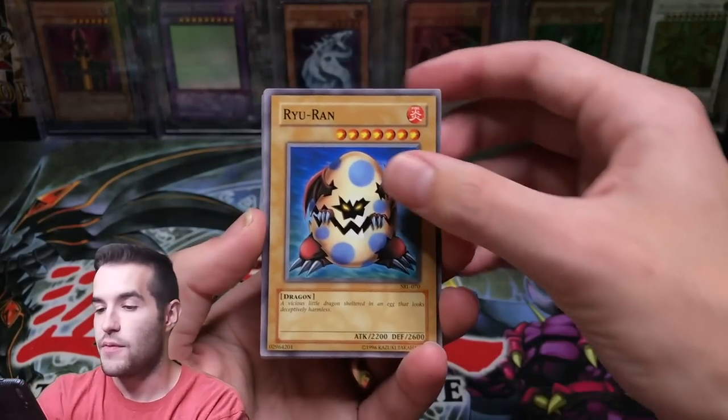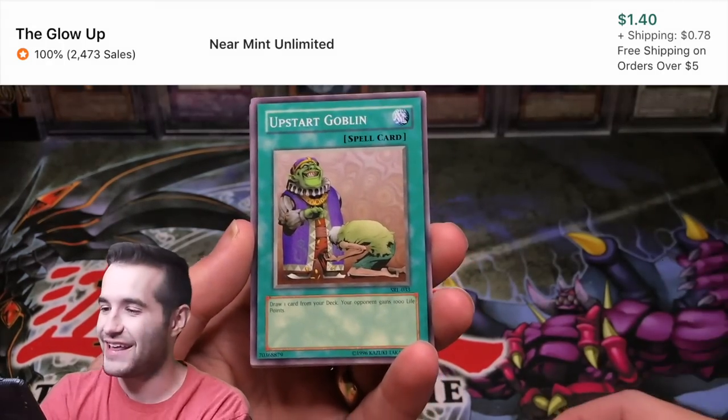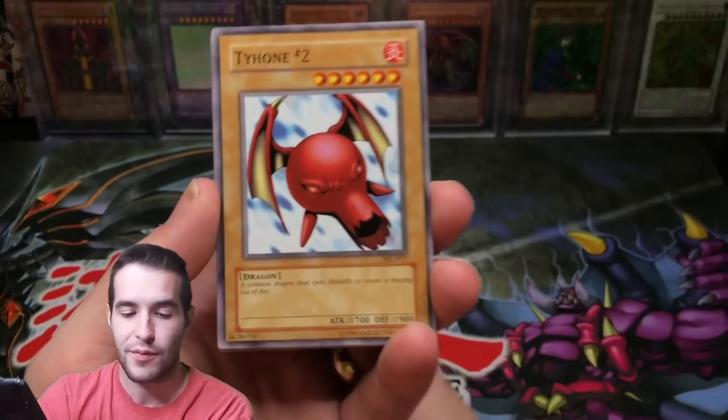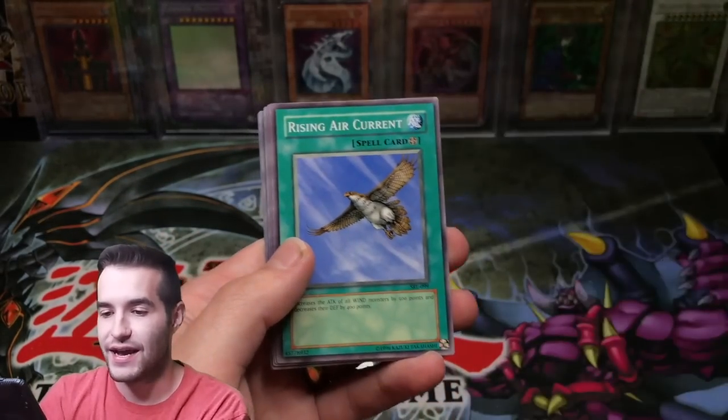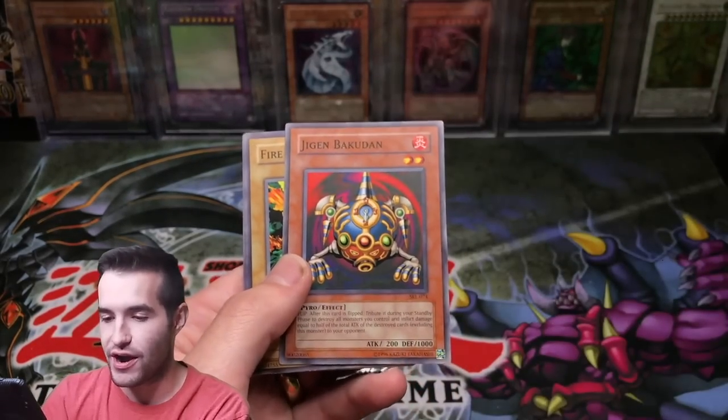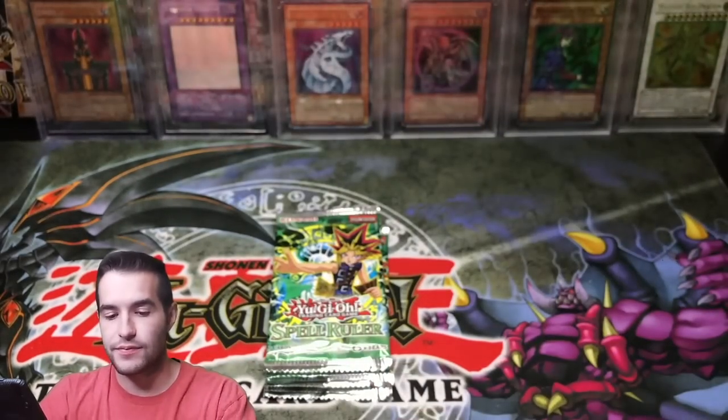Here we go. Spell Ruler. Mega Raiyran, Upstart — there it is! I called for it, we got it. That's kind of weird because that's what happened with Pharaoh's Servant as well. So that's a nice pull. Tyone, Rising Air Current, Reckless Greed rare. Alright, we did get an upstart — so that's nice.